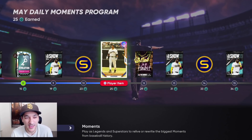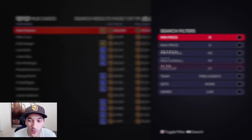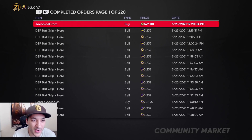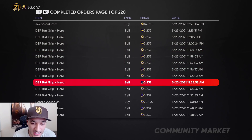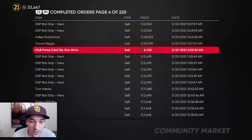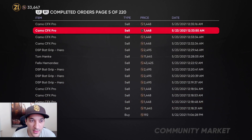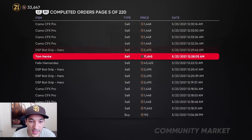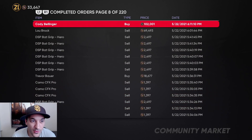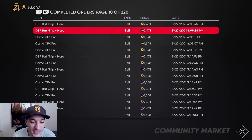Daily moments are normally really easy — less than five minutes and you knock them out. Let me show you our marketplace. We bought deGrom, sold a lot of the bat grips, bought Acuña at 227. We sold Rutschman, Biggio. The bat from the event went for 6k — not bad since it has plus-8 power and plus-6 contact. We also sold Felix here and some Hanks equipment.